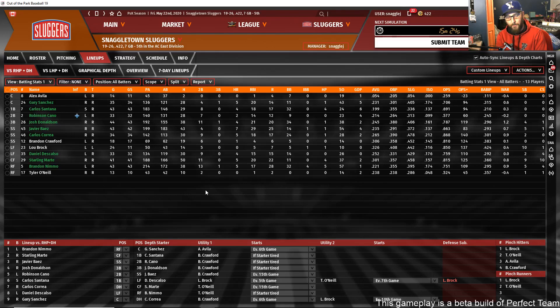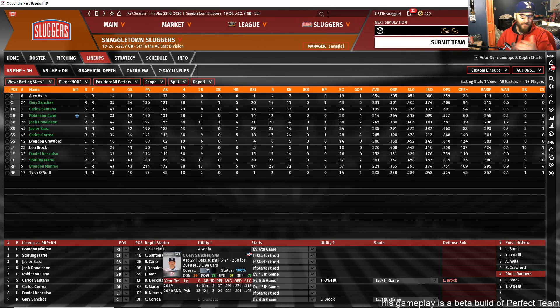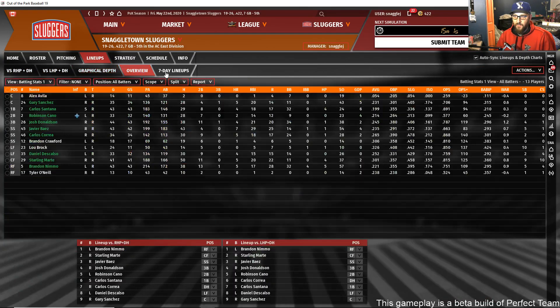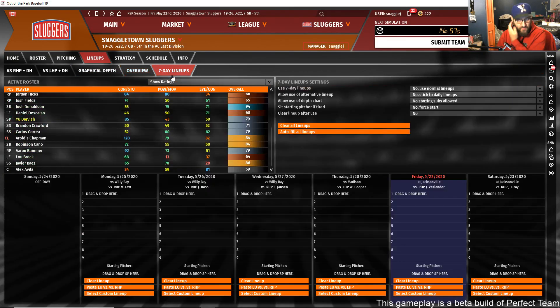Marcus felt bad for my team and said, 'I know you're streaming the walkthrough tonight — here's some Perfect Points, buy yourself some packs.' Top shelf gift. You can also set your seven-day lineups, so if you're going into an important stretch, you can set your lineups for all seven upcoming simulation days.